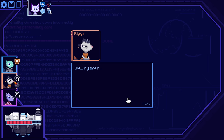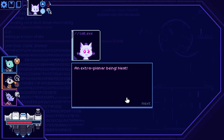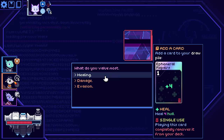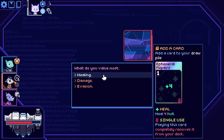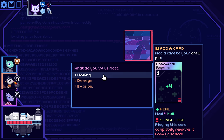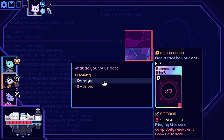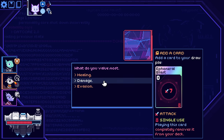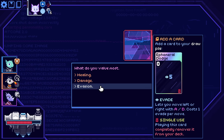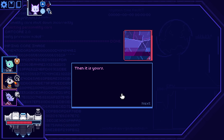An extra planar being — neat! What do you value most: healing, damage, or evasion? Each of those is going to add a card to our draw pile with only a single use. The ephemeral repairs give us 4 health back. The ephemeral blast is a zero-mana seven-damage attack, also single use. And the ephemeral dodge gives zero-cost five evade. Definitely not going to go for the evade — I'll take the damage.